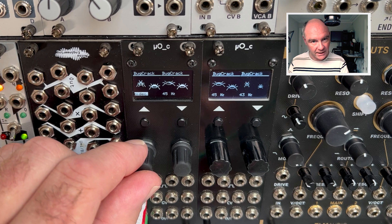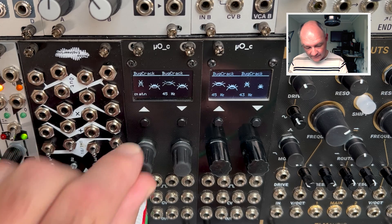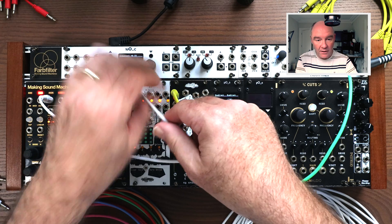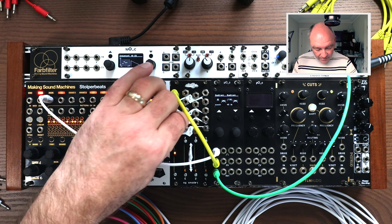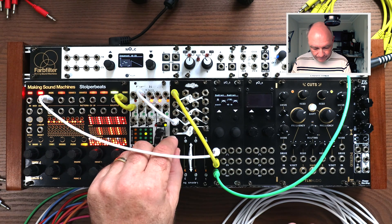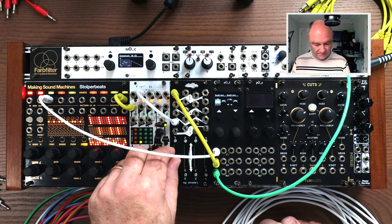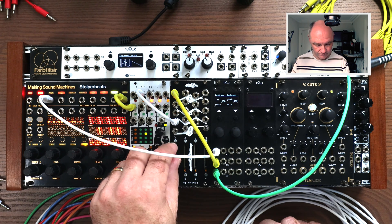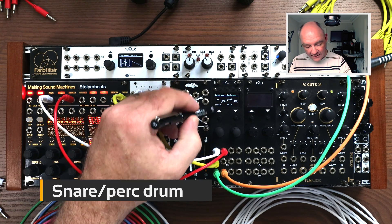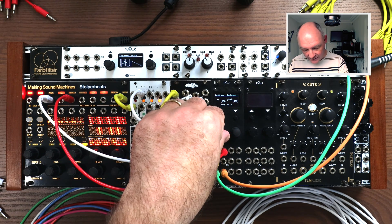This is modulating the decay amount. With bipolar modulation set up, I can take the output of Mimetic Digitalis, patch it into the plus input, and scale the amount of modulation — or invert it. The kick is always on the left channel, and the snare or higher-frequency drum is on the right channel. Let's take a look at what that sounds like.